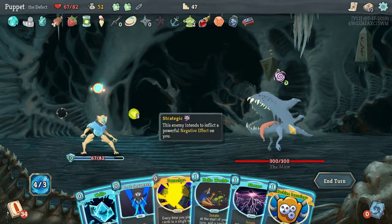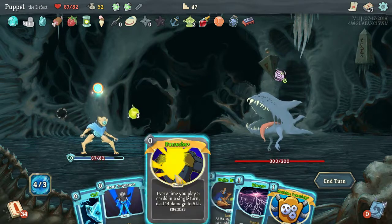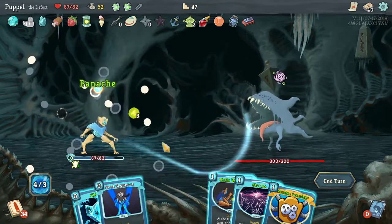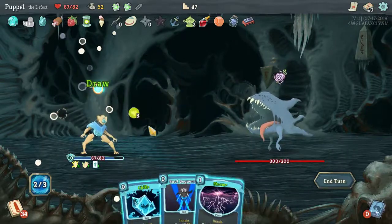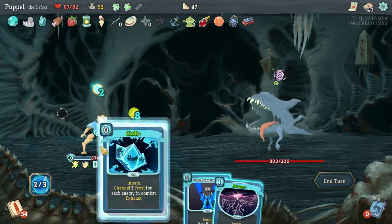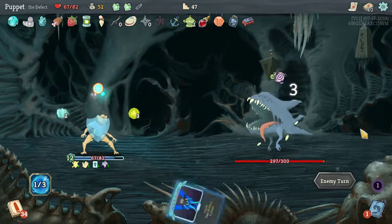The Maw is going to do a negative effect. Let's have Panache active, let's have Hello World, let's have Machine Learning. He's not attacking me so that's not a big deal. I can take a Chill, we'll have Storm.